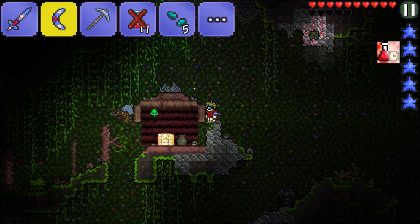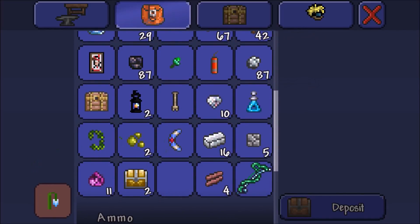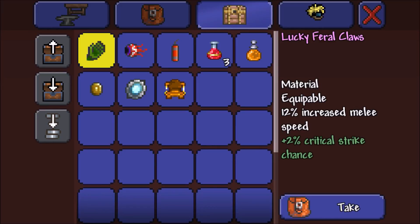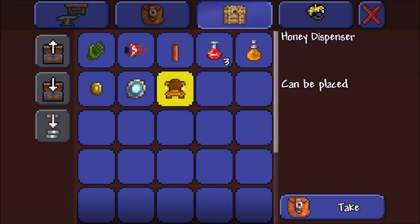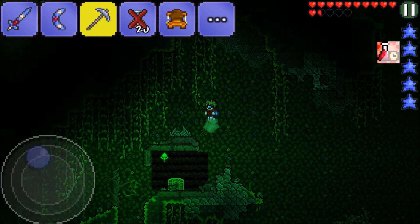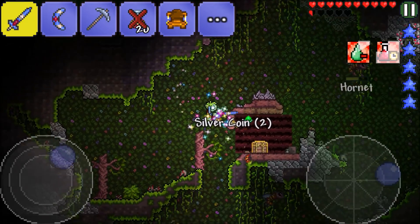We got another little dungeon — this one's made out of mahogany, how interesting. We got feral claws — lucky, equipable, 12% melee speed. Interesting, that's awesome! A honey dispenser? That's awesome — so does that give you free honey whenever you want? Honey is really good; it provides extra regen. There's also an archery potion.